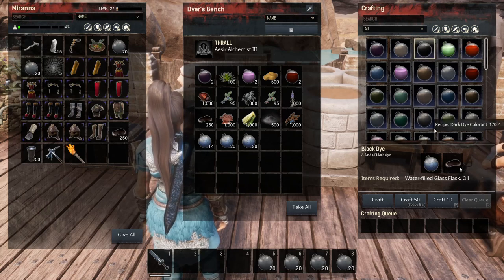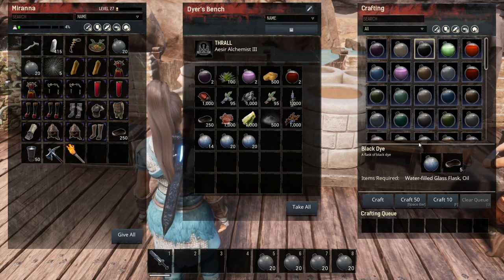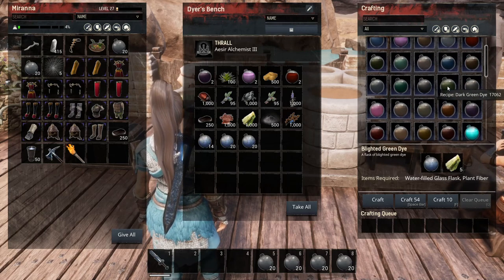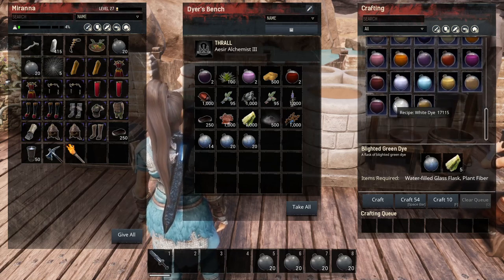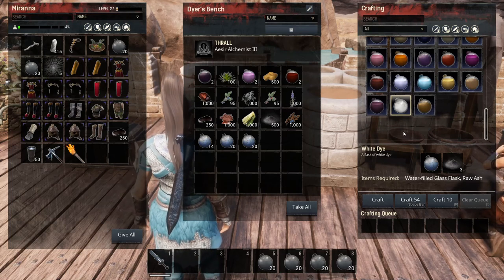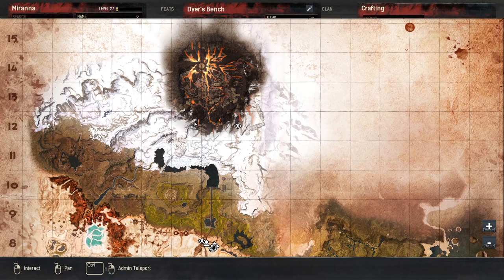Black dye is going to require oil — to make black dye you'll need five oil and the water-filled flask. That's just a little bit of a pain. White dye is one I absolutely have to have a lot of because anything that's metal — most of the time if it's the metal part of armor and you put white dye on it — it'll make it silver, and I love silver on everything. So I always need a lot of white dye. Of course, white dye requires raw ash.